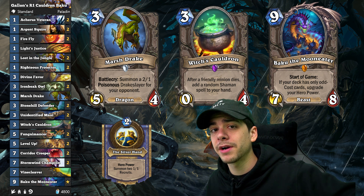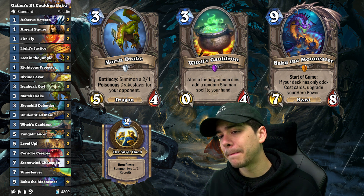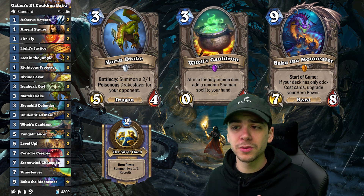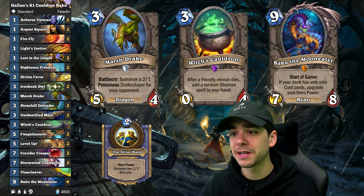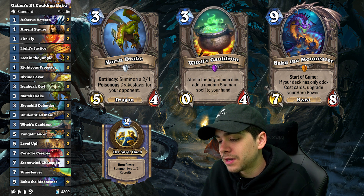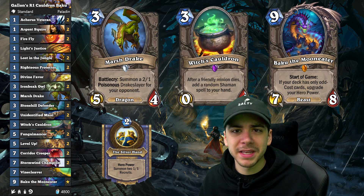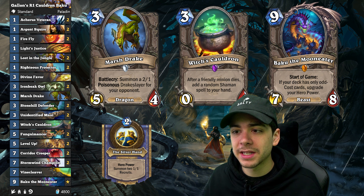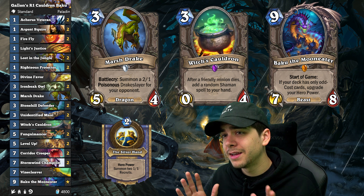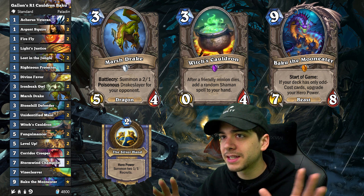If you're constantly able to use your hero power and run your dudes in, kill them off, and get value out of your Witch's Cauldron, it can get out of hand really easily. Plus Level Up works so well when you're constantly churning out those dudes. You get cheap Corridor Creepers from killing your dudes off. Stormwind Champion is insane value here as well because it's hard to lose board — there's just not enough board clears for your opponent. It's a good list, definitely try it out. It's actually relatively free-to-play friendly. You kind of just need Baku, and it's looking like Baku might be a safe craft.